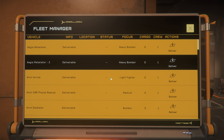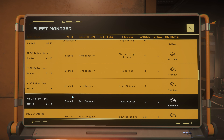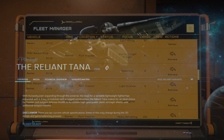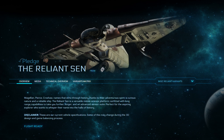Today we're going to do the wonderful and noble task of telling you why these are a giant waste of your time. We're going to start out with the Reliance series - just know there are a bunch of people who love them. There are four ships: the Core, the Mako, the Sen, and the Tana. The Tana is probably the most notable - it's a versatile fighter, easy to maintain with rugged construction, ideal for frontier and outpost defense thanks to its custom high-yield power plant, stronger shields, and additional weapon mounts.